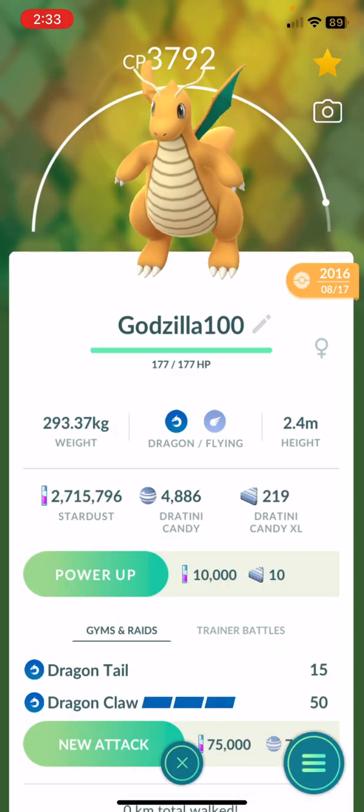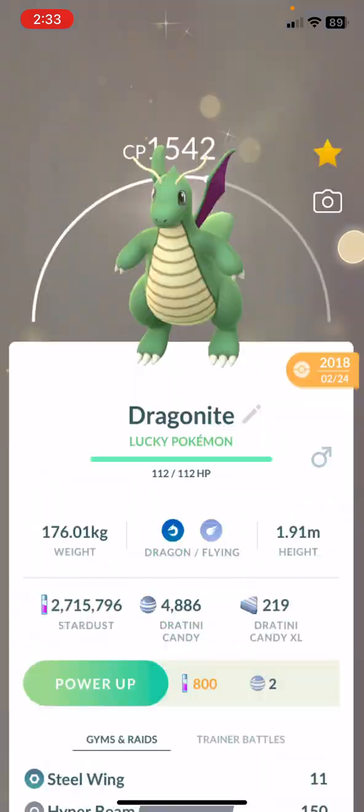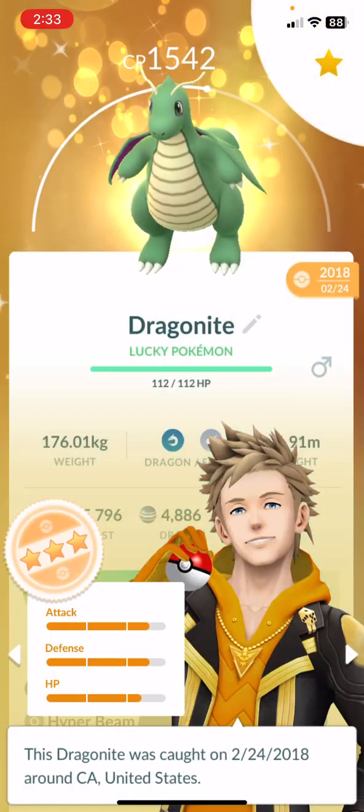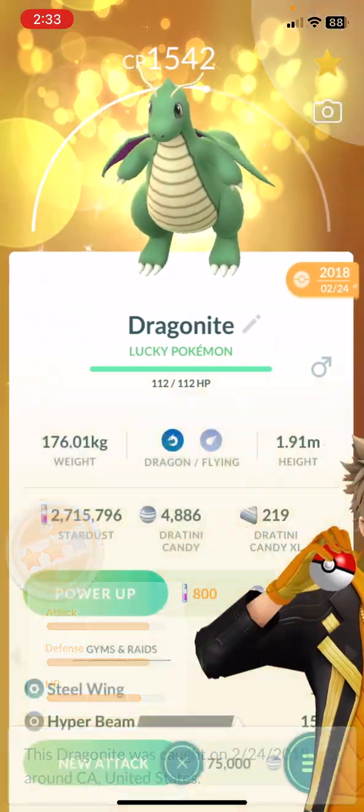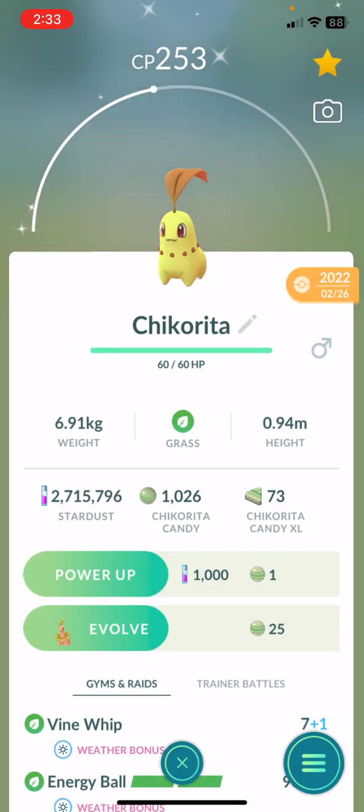From here I have a whole bunch. I'll get the hundo over here too, which I have to do. I think I have another 100% around here. I do have a shiny which I want to do, but it's terrible — I haven't even powered that bad boy up. All right, from here let's skip all this.